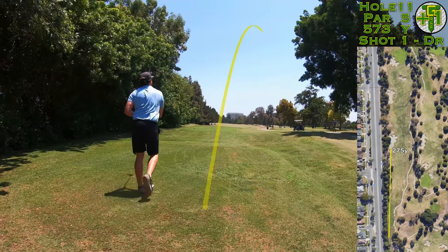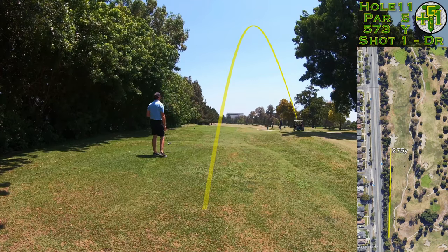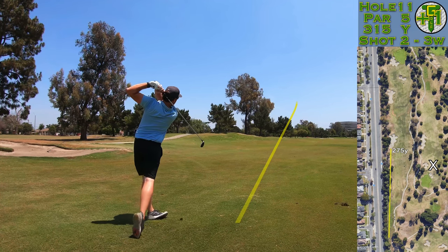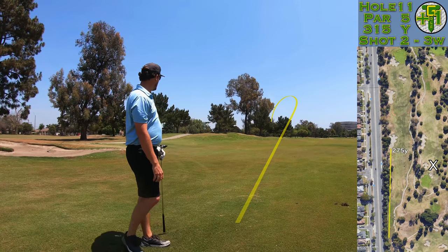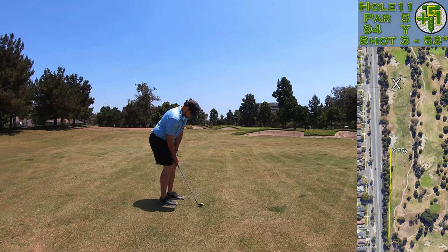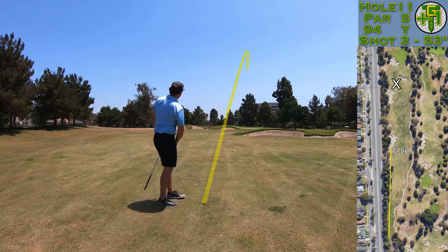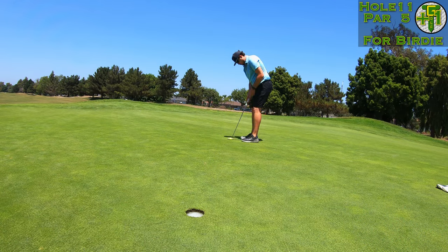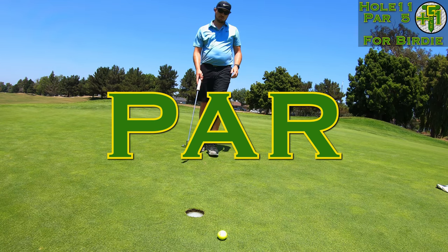This is a long one — 575 yards from the tips — and that bunker down the left absolutely comes into play, but my tee shot was way out to the right, a big slice. Now I'm trying to counteract that and hit a high draw with the three wood back over the trees and onto the fairway. I snaked it between all the fairway bunkers on the layup and was able to hit this gap wedge onto the green pretty tight, giving myself another look for back-to-back birdies, but it just didn't break as much as I thought.